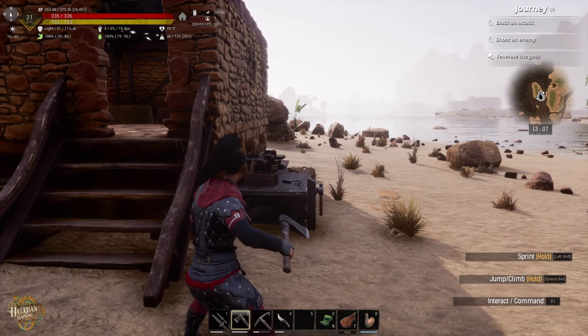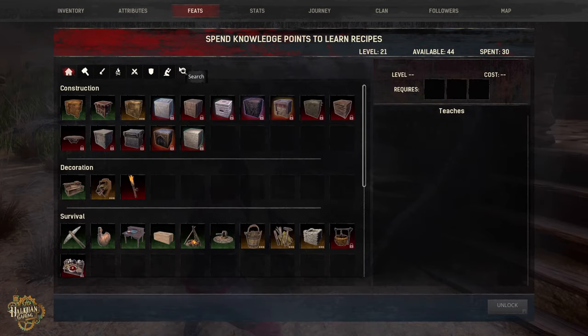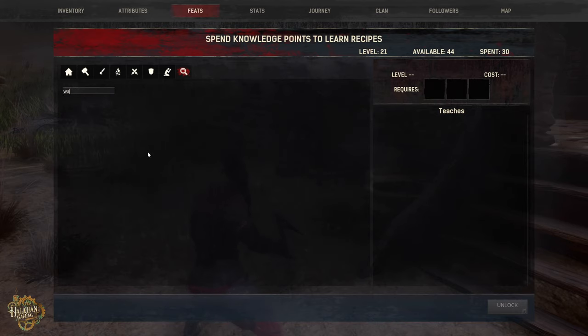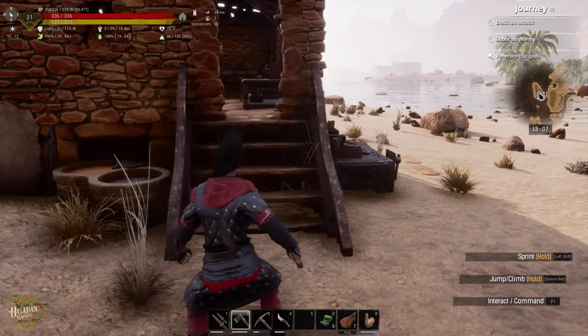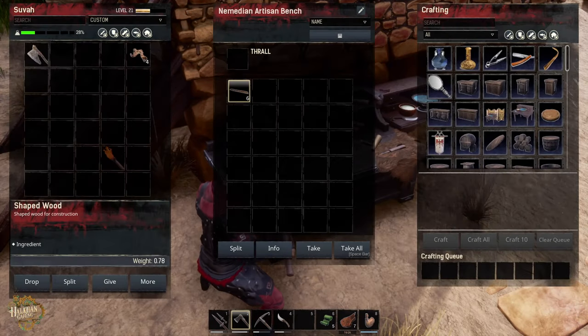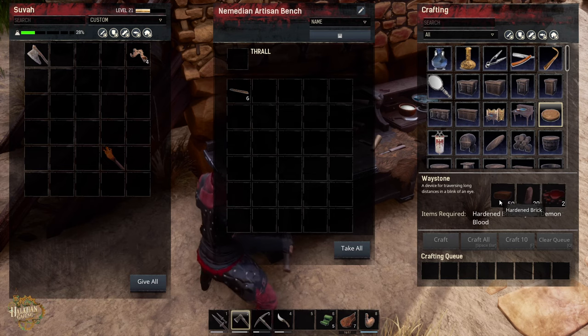That was an easy task - we built the furniture maker and we built a vanity. Now let's see what we need to make these new waystone things. We go to feats and type in 'way' - here it is, it's going to cost us three points and you've got to be level 20. I'm going to go ahead and unlock it. It's made in the artisan work table or a furniture maker. It's going to take 50 hardened brick, so this may be a little further away.